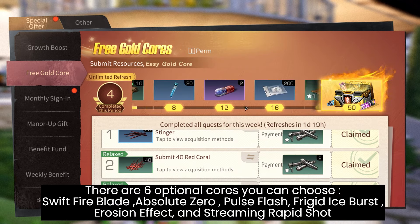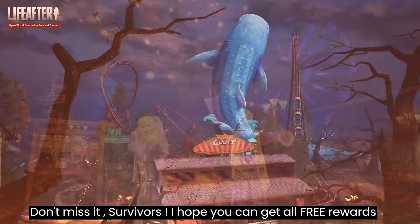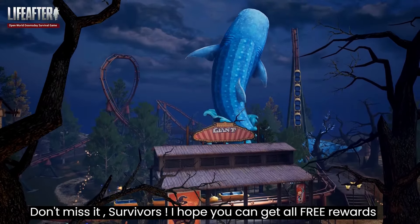The six course options are: Swift Fire Plate, Absolute Zero Pulse, Flash Frigate, Ice Burst Erosion Effect, and Streaming Rapid Shot. I hope you can get all the free rewards from this Halloween event — thank you for watching, see you in the next video! Happy Halloween!